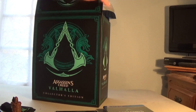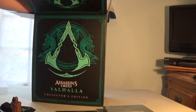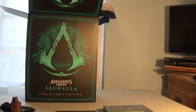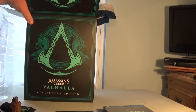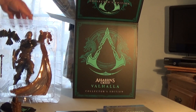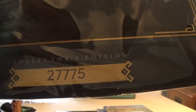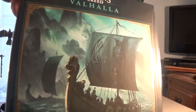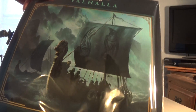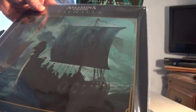Now to crack this open. There is the statue — we'll take a look at her in a moment. Here is the Certificate of Authenticity, and my number is 27775. You've got a nice picture of a Viking warship, with the same two raven rune artwork on the sail that's on the soundtrack.